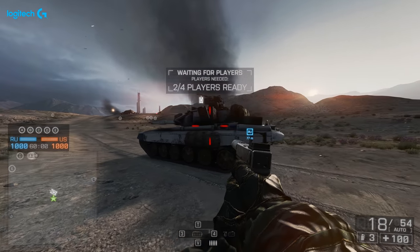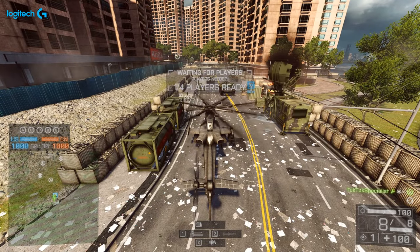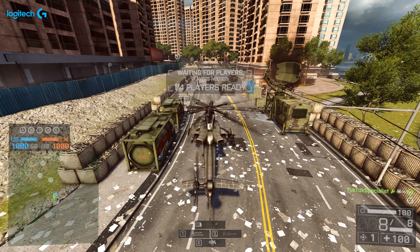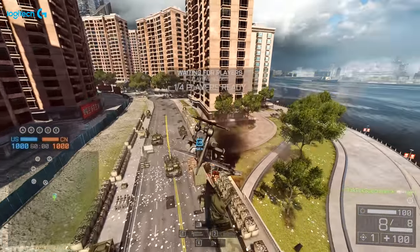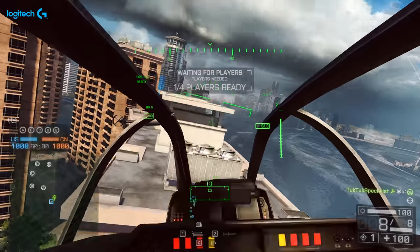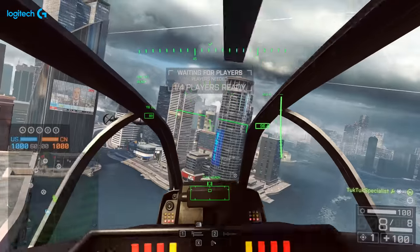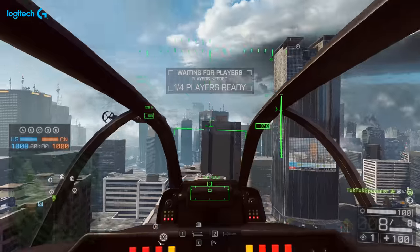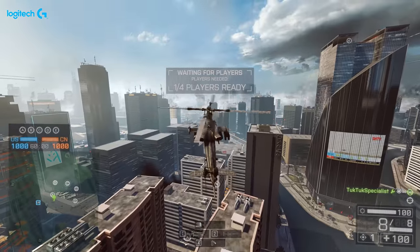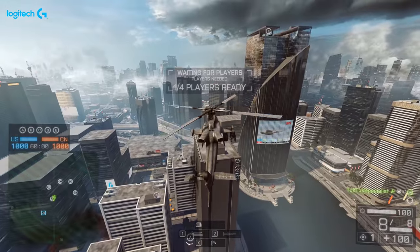A lot of people wonder why my friend Marius — or myself on rare occasion — jumps in and out of the helicopter, and why I jump in and out of vehicles a lot. The reason is because it unspots you. Plain and simple — being spotted is one of the most difficult things to counter in Battlefield 4, and a simple way to counter it is to jump in and out.